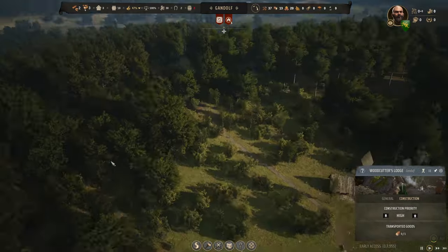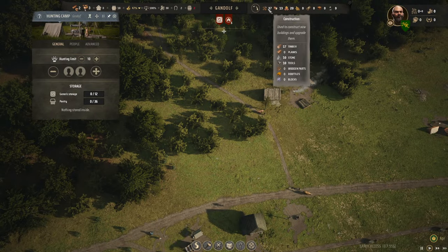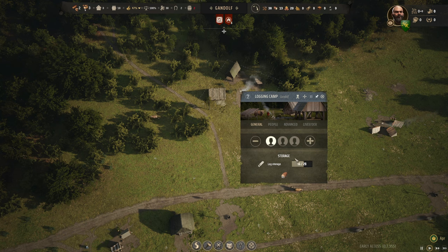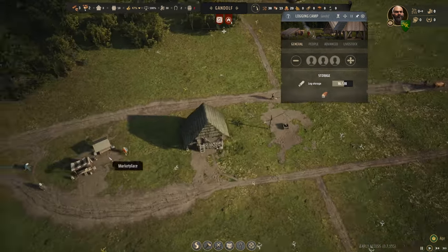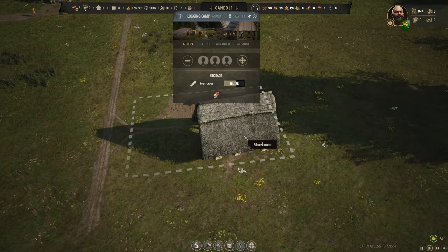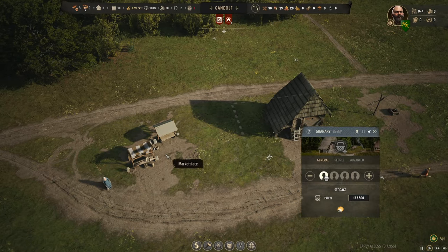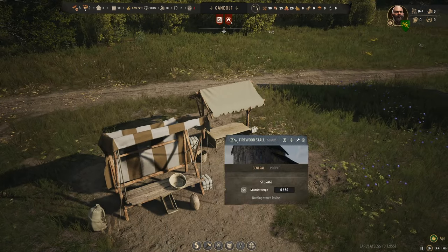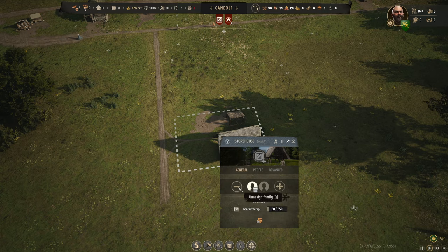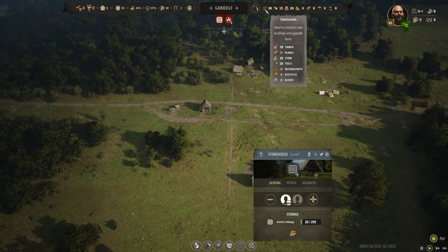Let's kick the hitching post priority up. The logging camp is built — we have 17-18 timbers, doing pretty good, though storage only holds so much. Let's pull families off for now. We got our market going and a firewood stall. The storehouse set up a stall but hasn't stocked it yet. We don't have enough families to do everything — I need to prioritize getting families into food production.